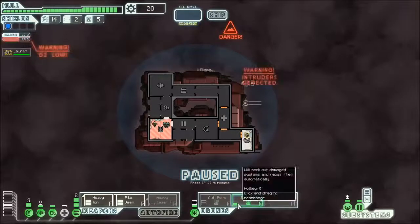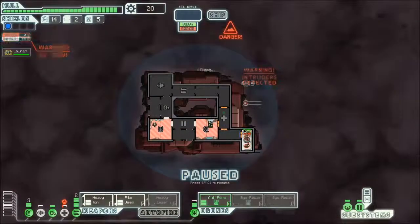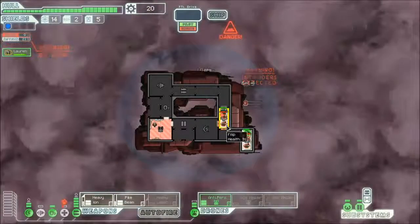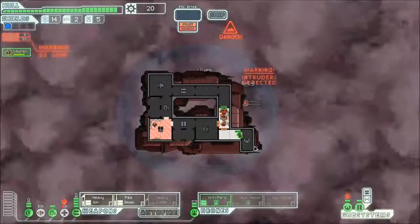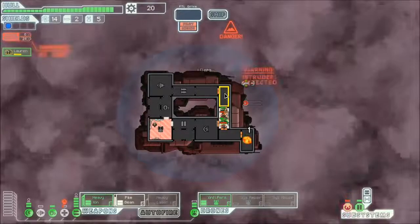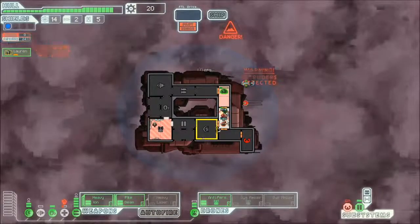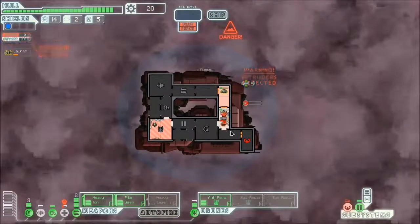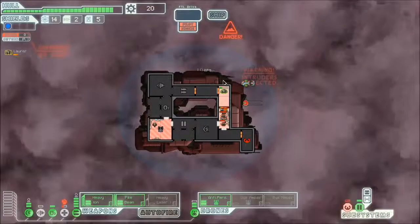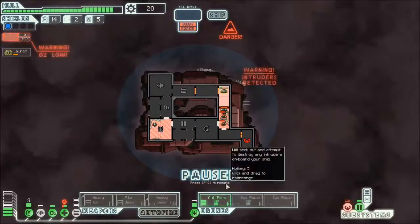We've been boarded. We can destruct our bots and activate the anti-personnel drone. They're going through my medbay first — holy goodness. This is a really crappy place to get boarded. I have to hope I can kite all of these guys. This is where door control could have done well for me. It would have helped if I had actually turned on my healing while fighting.